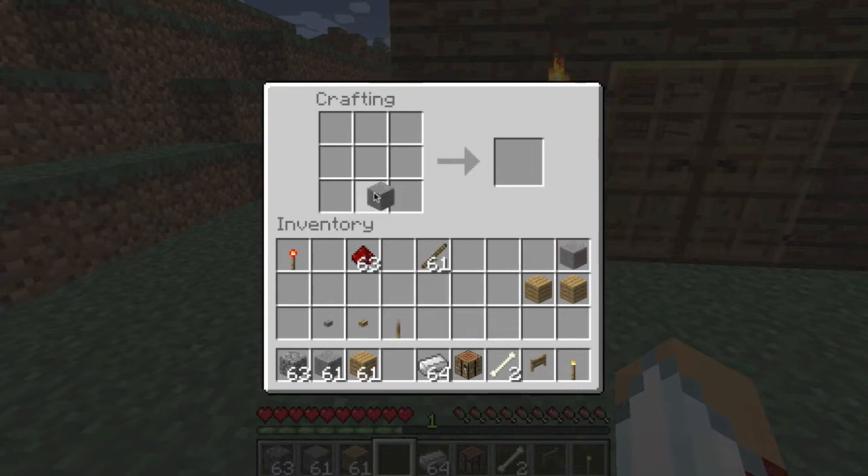There are other things too. There are pressure plates, and those are activated when you step on them to trigger the redstone or whatever it's connected to. Just like the buttons, you can also make them from wood planks. There's also a fence gate — fence gates are things that can be operated by redstone, and those are crafted with two sticks and two planks.